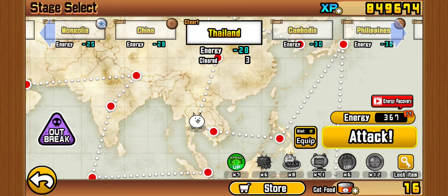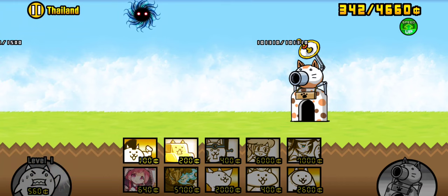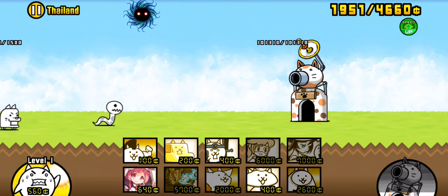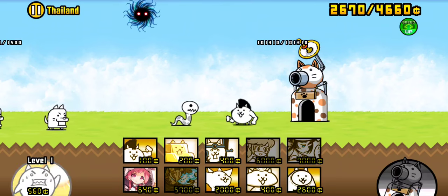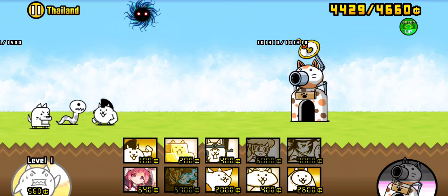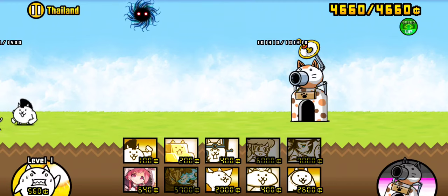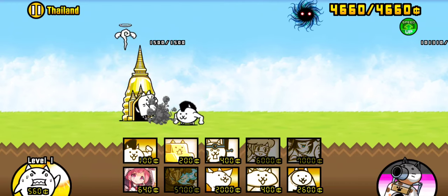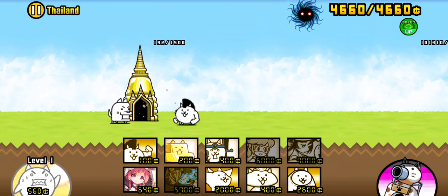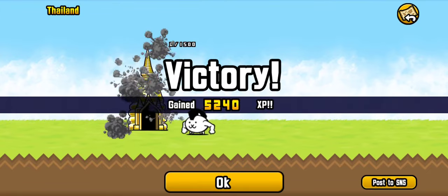But yeah, as I said, this is going to take a very long time, since this — number one — this is the third chapter of Empire of Cats. Wait, I think that's the name of the first chapter, I'm not sure. But yeah, it's just like the first starter area, but this is the last chapter of the first campaign. I'll call each campaign one — it's campaign one, chapter three.